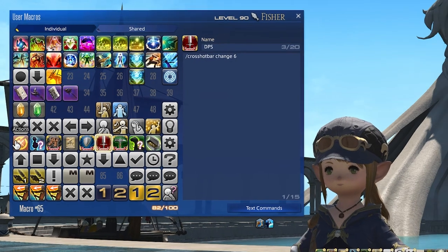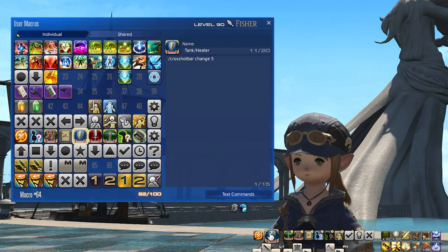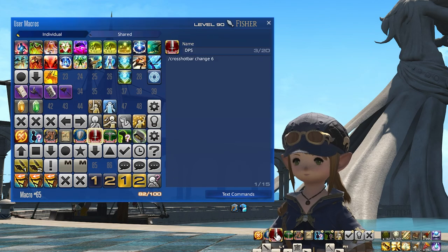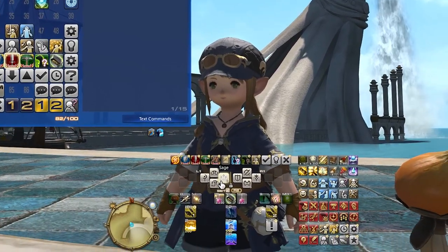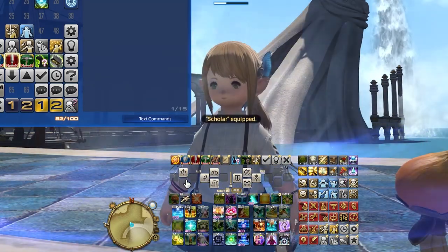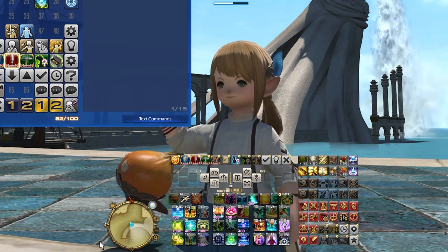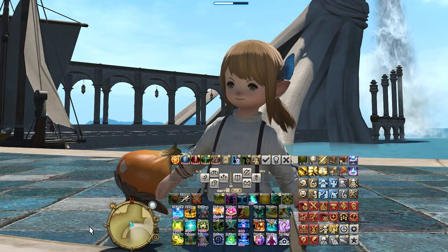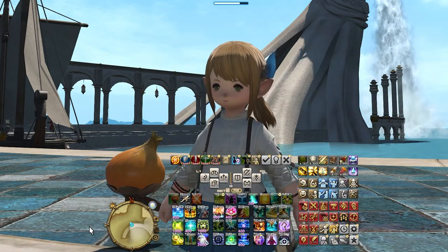Now you can put all these macros on the menu hotbar and start assigning whatever you want to the cross hotbar slots. Any changes you make will stick when you change to other jobs, and vice versa. And that's it — that's the entire setup. It takes less than 2 minutes to do and is way easier to modify down the line.